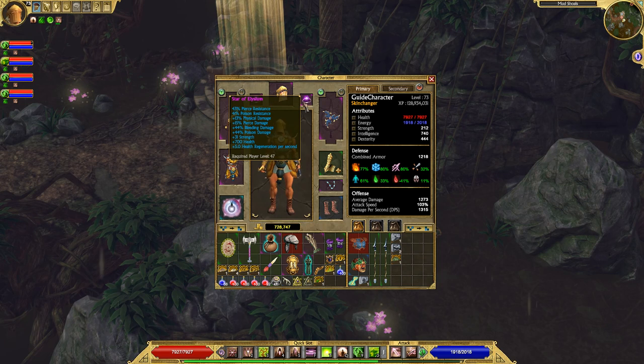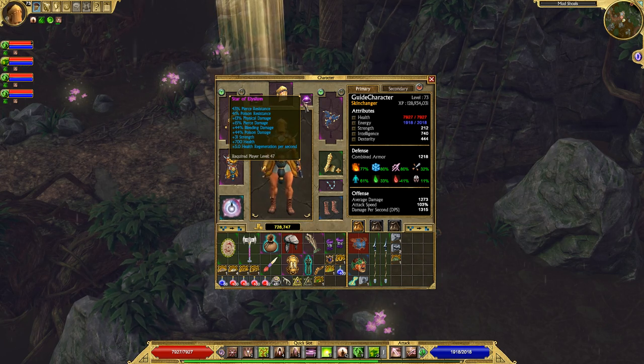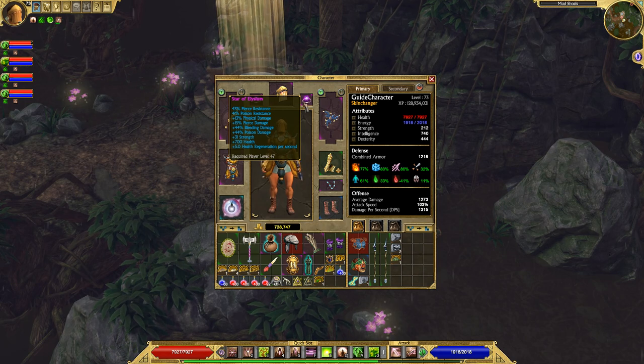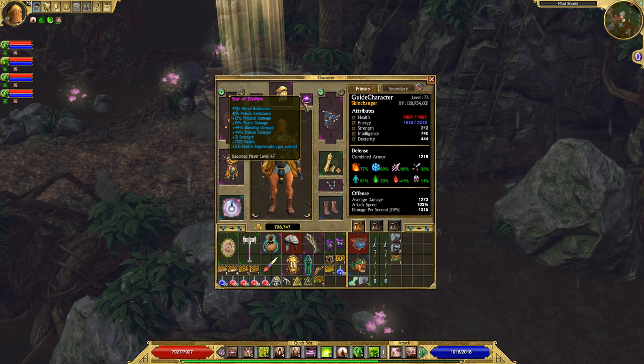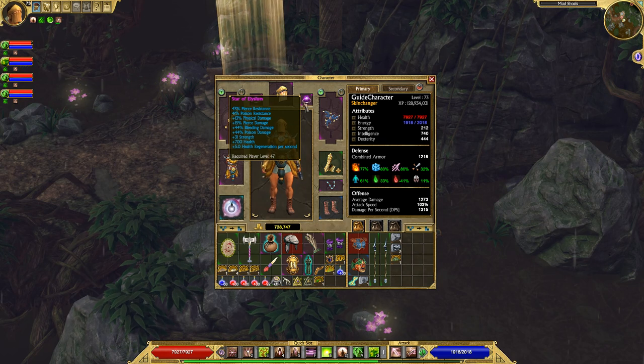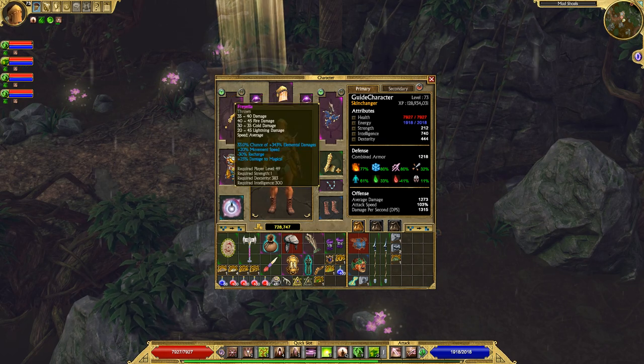Star of Elysium — I chose this ring specifically because it comes with pierce and poison resistance, which I needed. As you can see, I'm lacking on both of them — they're only at 33%. Otherwise I would have chosen a different ring if I had better resistances. This ring also comes with a little bit of health and health regen, which is negligible.